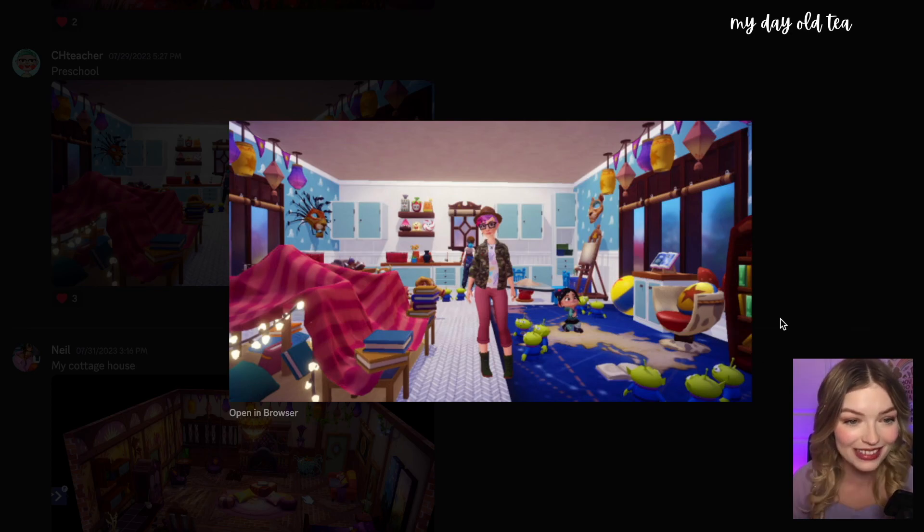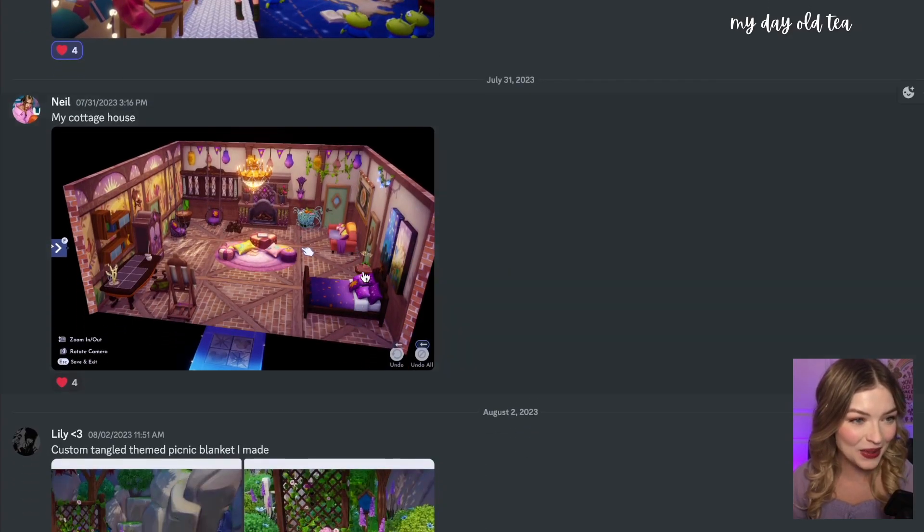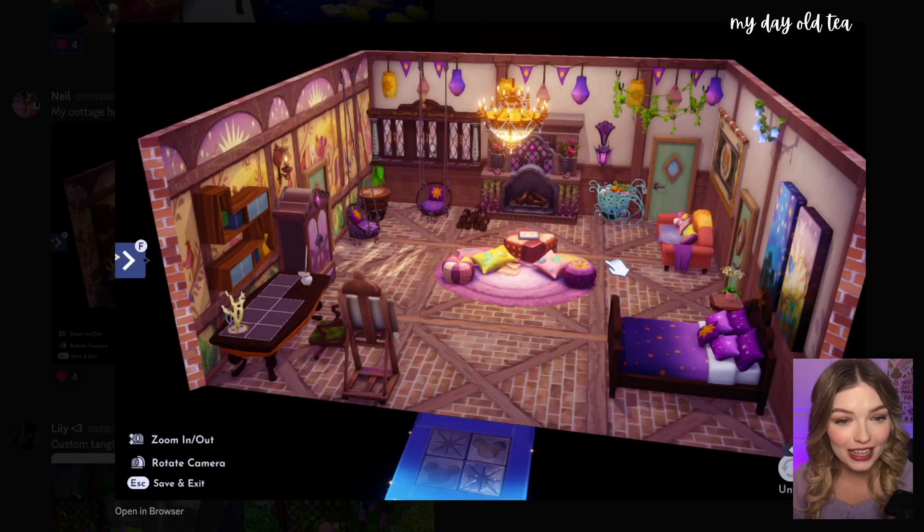Submitted by Neil, we have 'My Cottage House.' This is such a pretty interior. I love all the colors of the Tangled items working together. This light fixture up here is stunning. I love how you arranged everything — it's so thoughtful and well placed. This little study nook is where I would be hanging out doing some crafts. What a great job.